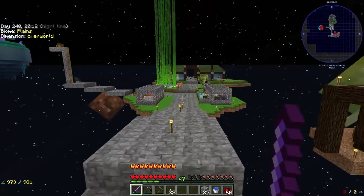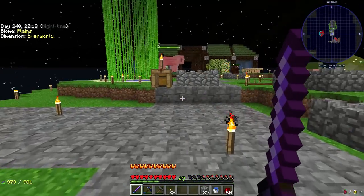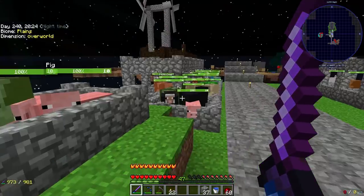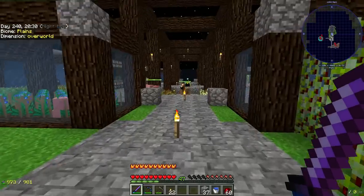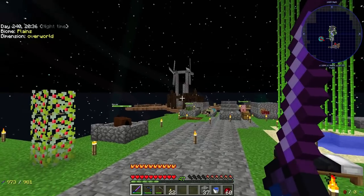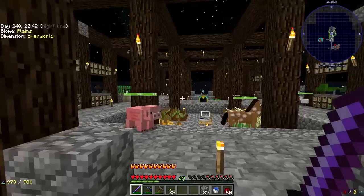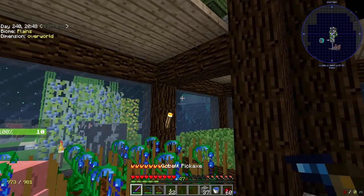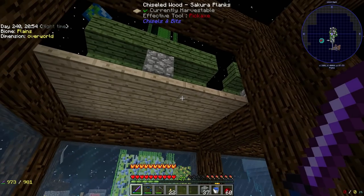Over here: fluid cows — I've got so many of them I'm sticking them in other pens. There's bio crude right there. Inside, I did a little bit of chisels-and-bits work; there was a glass pane on the grinder that was actually a chisel-and-bits piece. I've got to finish out these ceilings with a bit more chisels and bits — they're going to look more ornate than just a solid slab of sakura planks.